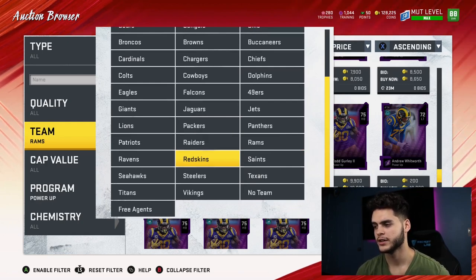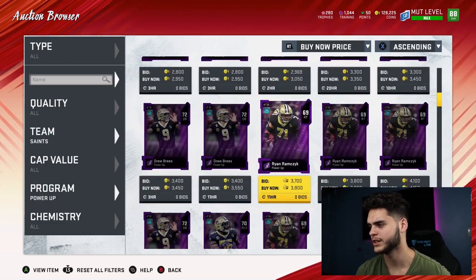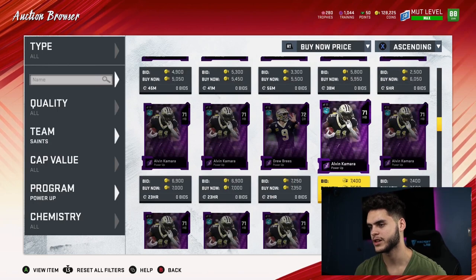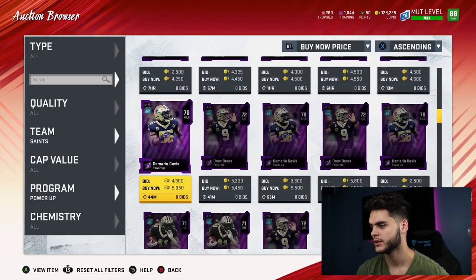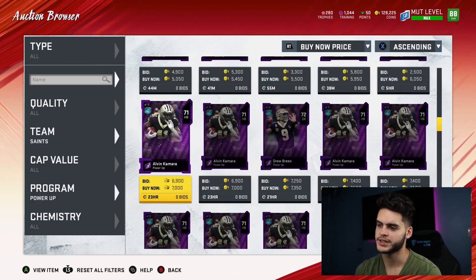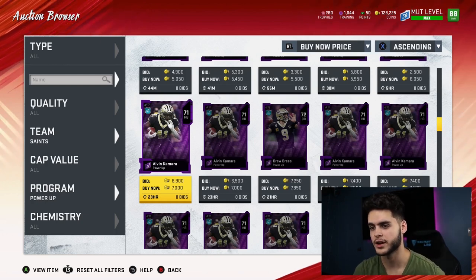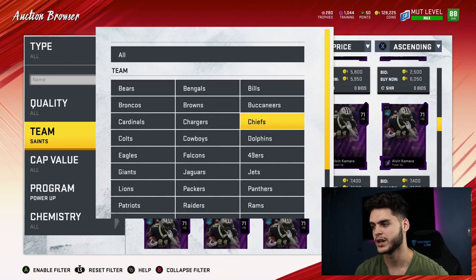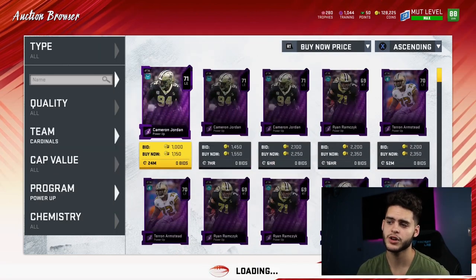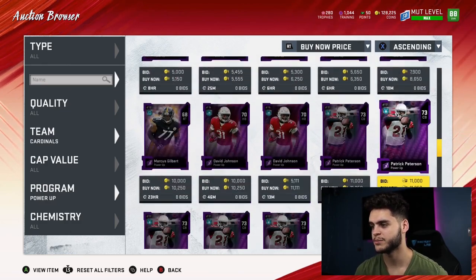Number five: Alvin Kamara. He's sitting at 7K right here — you could probably get him cheaper if you filter him out. He's gonna be a beast: he's elusive, has decent trucking, he's fast, he can catch — he's gonna be an all-do-it-all back. At 7K, when he gets a new card you know he's gonna skyrocket. Highly, highly recommend you get him now. I like to go with running backs because running backs always get a lot of upgrades and they're always safe bets.